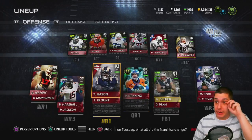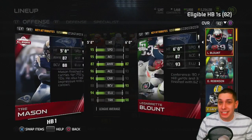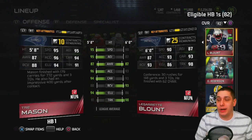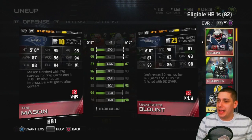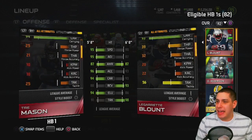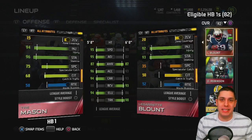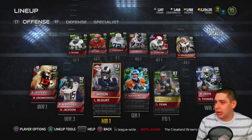We also made an upgrade at running back — moved from Jamal Charles 91 to the All-Rookie Trey Mason. This card is glitchy: he breaks so many tackles. It's not even me using the truck stick — I just run into guys and he bounces off them or carries them for an extra two yards. The only disappointment is he seems to be tired all the time, though he has 96 stamina so I may just be overusing him. LeGarrette Blount is the backup.